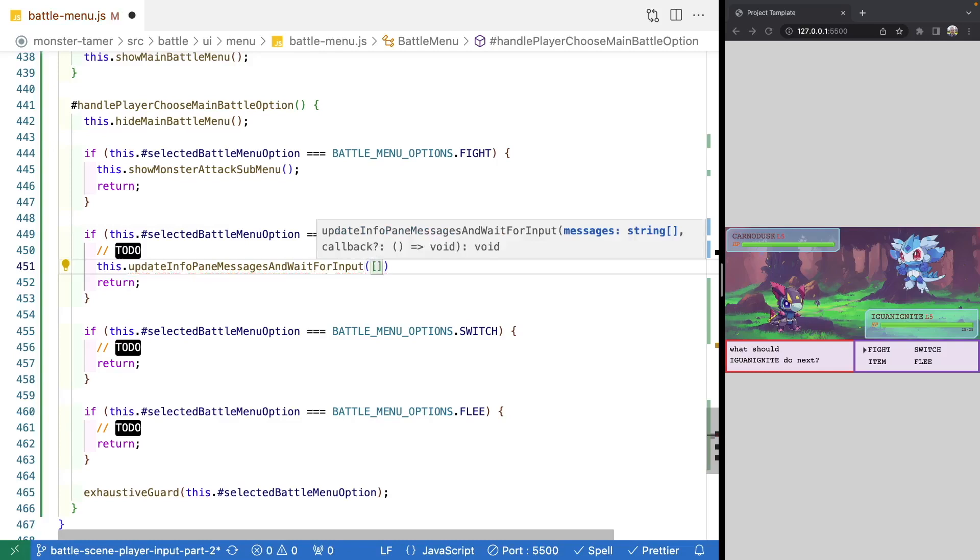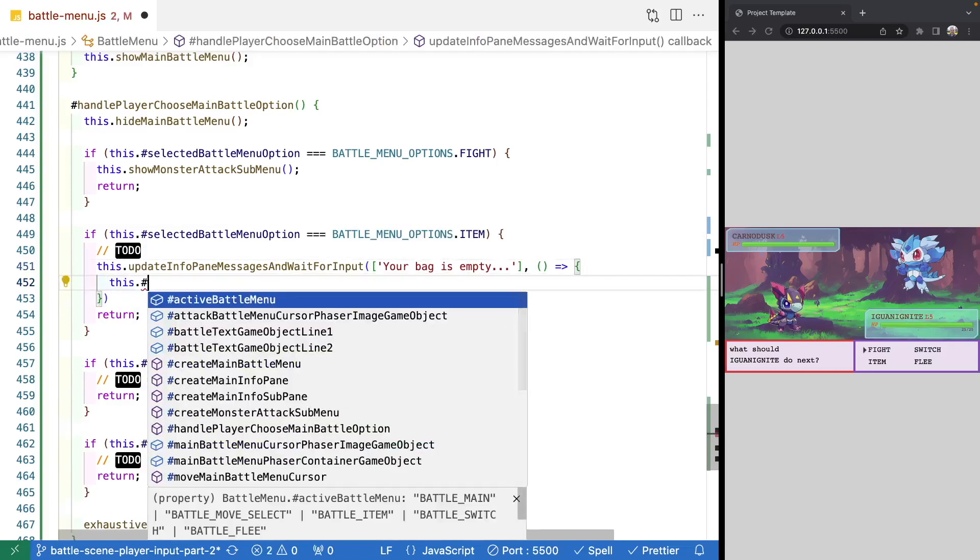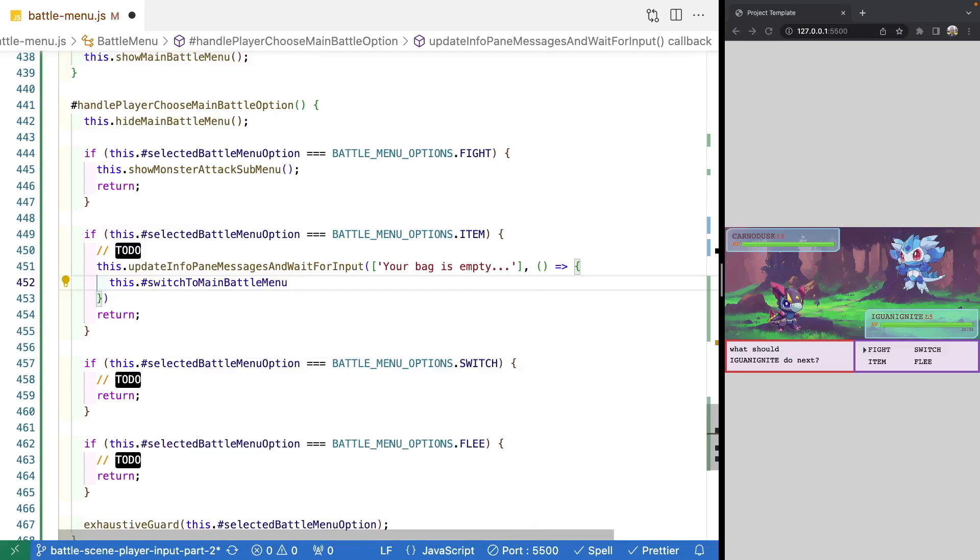For our first argument, we're going to provide our array and just do "your bag is empty", and then we will pass a callback. We'll call this and invoke our switchToMainBattleMenu method.